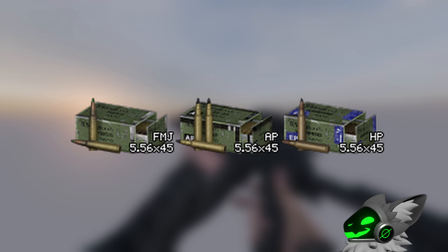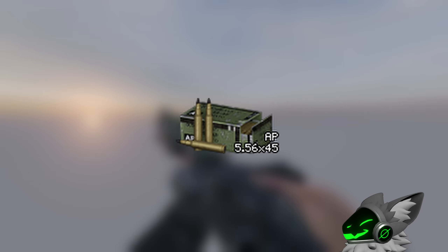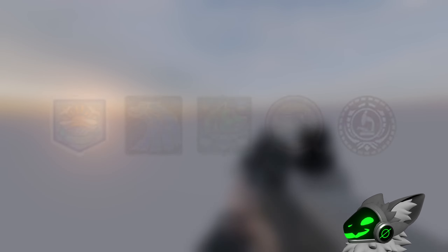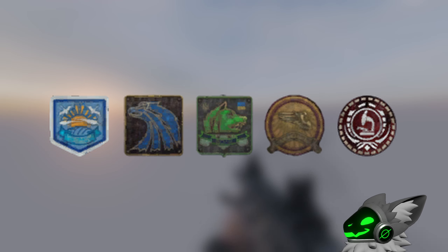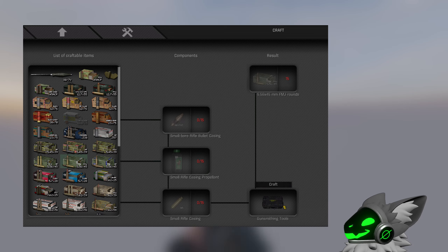5.56x45 is primarily a Stalker killing calibre. It comes in 3 forms: FMJ, AP, and HP. First of all, don't waste your time with the HP — the damage is too low. The FMJ is good against most Stalkers and the AP is expensive but even more effective. An issue with 5.56 is availability. Being a NATO round, it's only available on a few traders and only at level 3. It is much better to just craft it using gunsmithing tools.